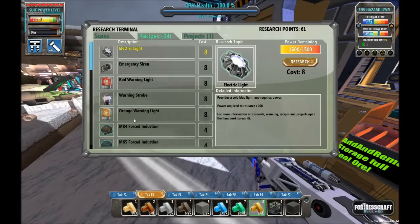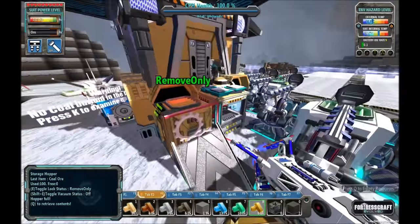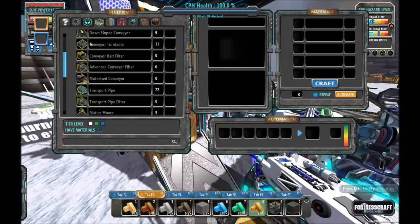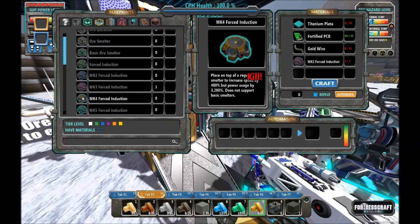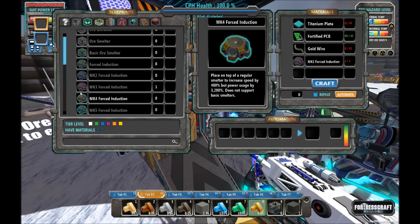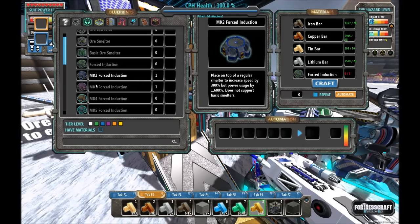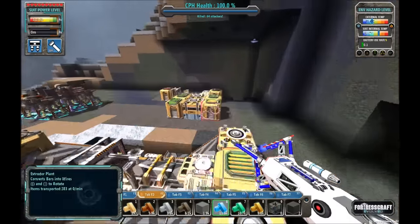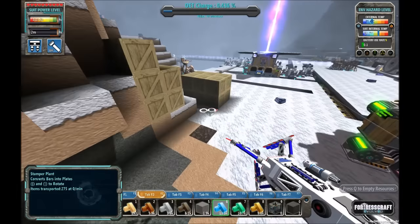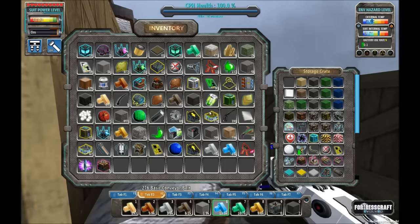Mark four induction, mark five induction — no idea what's involved in crafting these, but we're going to look and find out. Tier four needs some titanium plates — 32 of them — 32 fortified PCBs, 32 gold wires, which luckily I'm kind of making those, and two mark three forced inductions. Another mark three forced induction shouldn't be a problem. That's done. Having 32 titanium plates is not going to be a challenge for me. Now I've got a hundred. I might have titanium plates around here somewhere — 24 in this chest. That's a decent number.